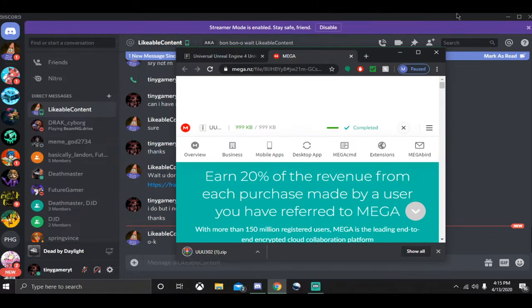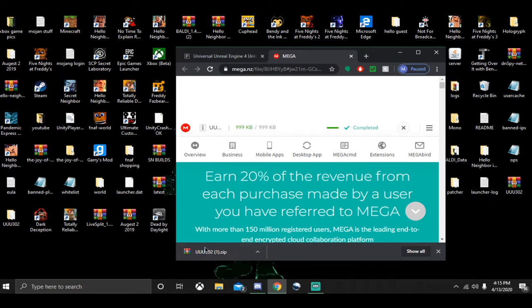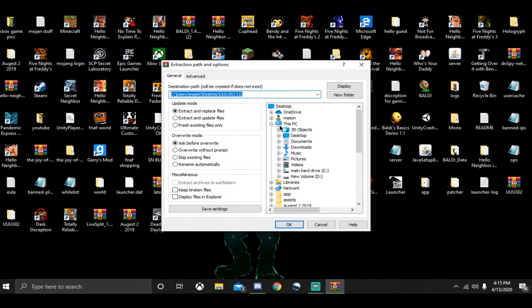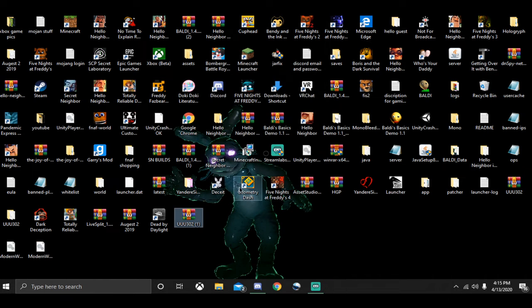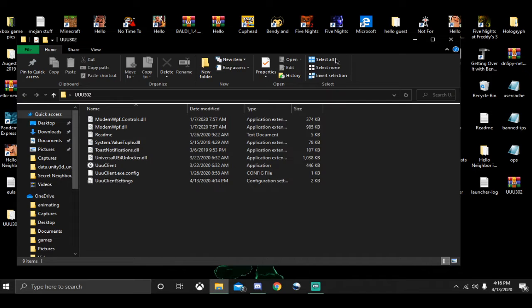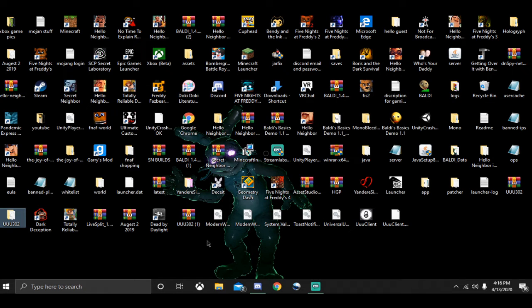After it's done installing — it's a very fast installation — you can just drag it onto your desktop. Right-click, extract files, and just click once on your desktop, then select OK. Then you'll get this extraction. You can put this all in a folder and call it UUUU.